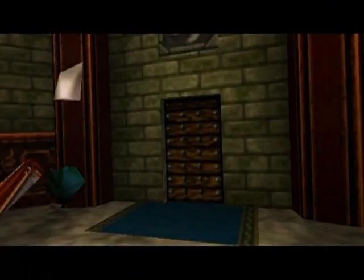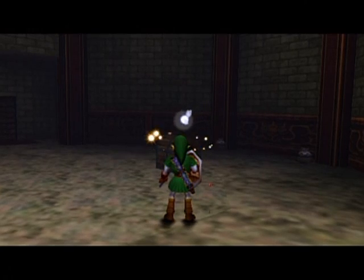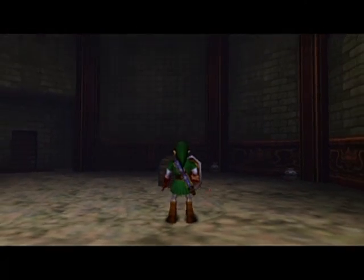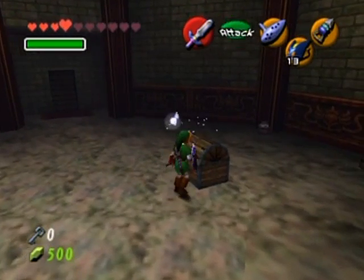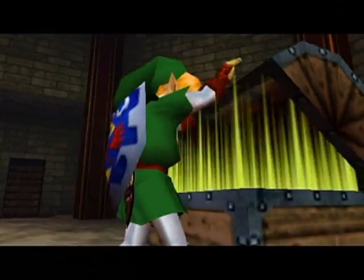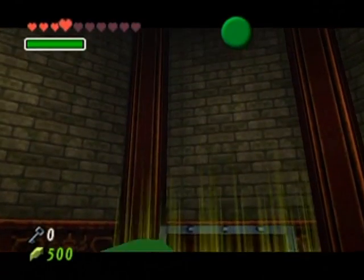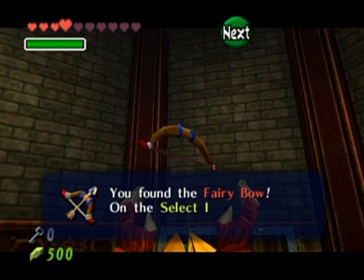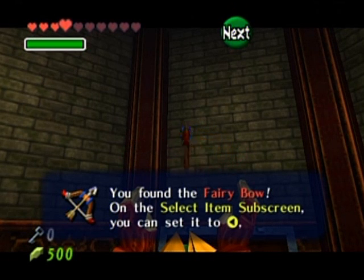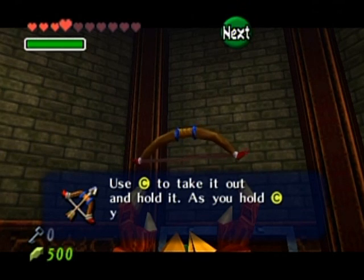There we go — and I get a dungeon map, maybe? Actually, I prefer the bow at this point because I'm right next to the room with the poe — you know, the one with those fiery lanterns that relight those torches back at the lobby. And so it is — now I'll be able to do some things in this dungeon.